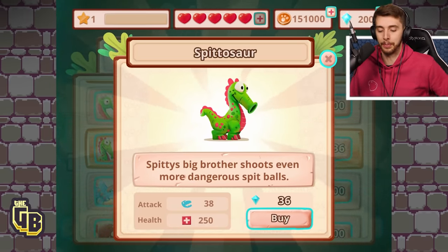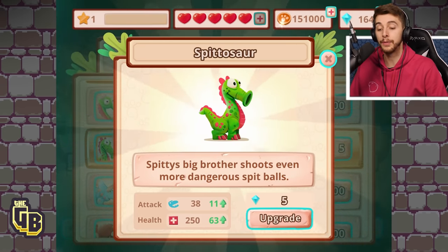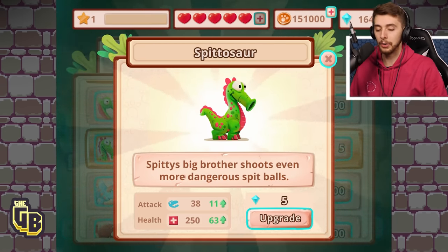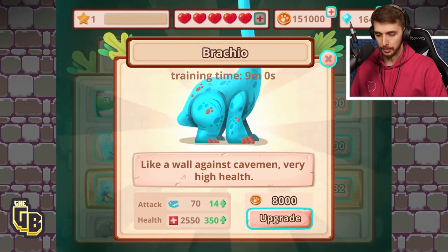The Spitasaur — Spitty's big brother — shoots even more dangerous spitballs. We're gonna buy this guy! It upgrades for gems, so let's see what it looks like without gems. There's also a new one as well.